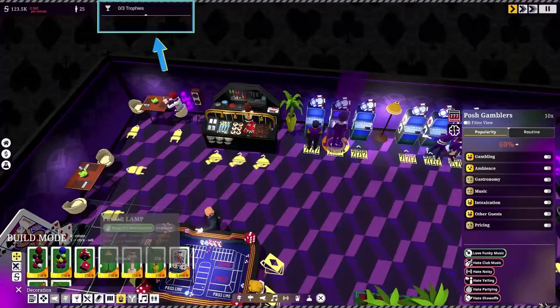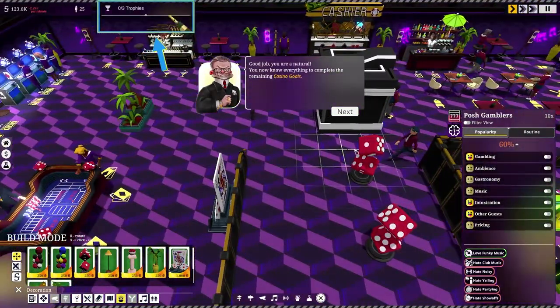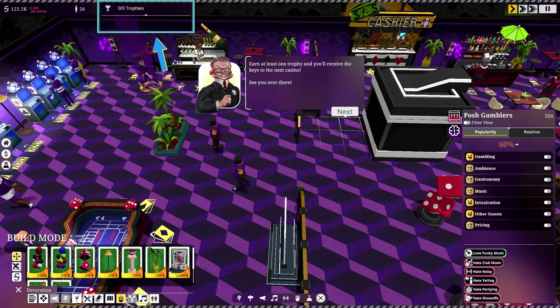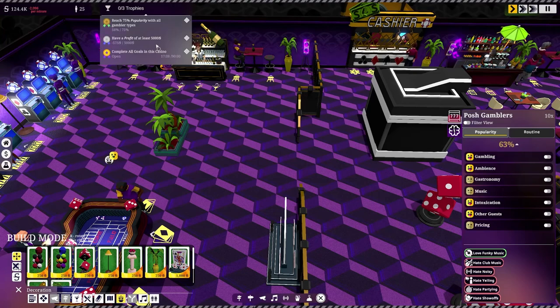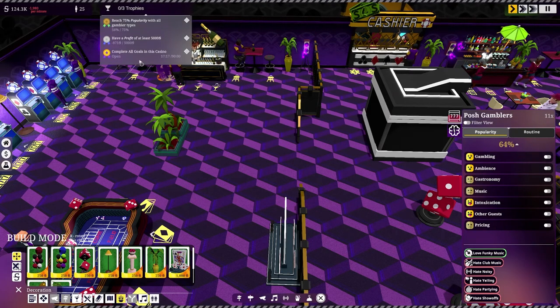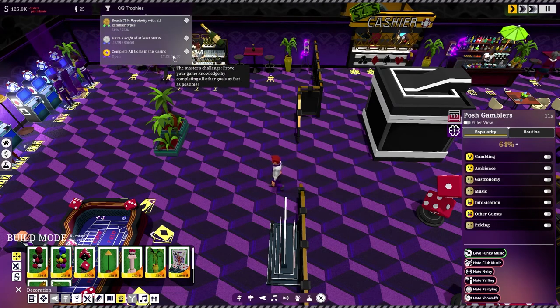Good job — you now know everything to complete the remaining casino goals! We need to reach 75% popularity with all gambler types and have a profit of at least $5,000. We can also complete all goals in this casino to become a Master — but for gold you'd have to do it within 90 minutes.